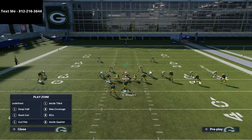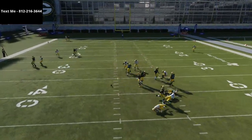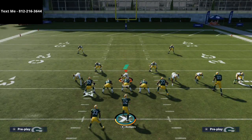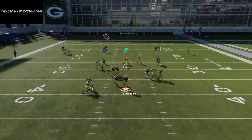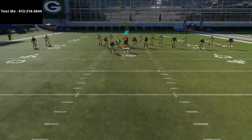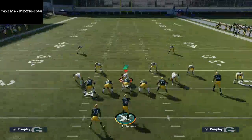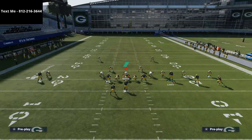What you're going to find with this specific route is that a lot of times people will drop their safeties, but if they don't shade coverage over top and they just drop their safeties, the corners are going to press and the outside streaks are going to torch man coverage. You can also motion Scantling to the left and snap the ball right there — that route is going to torch press man over the top of the defense, especially if you back up and give yourself more room.